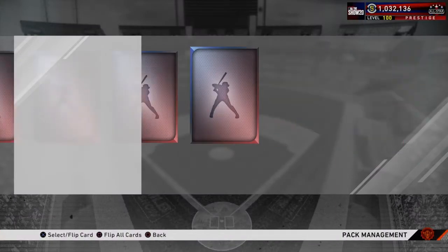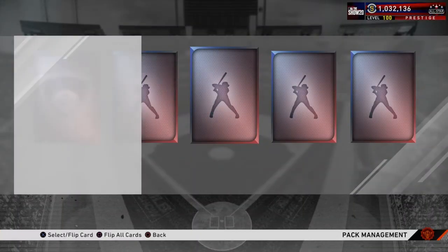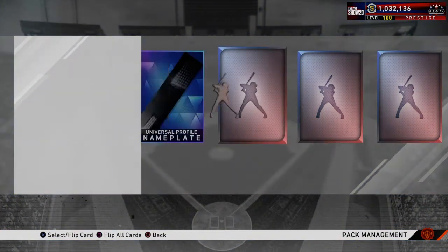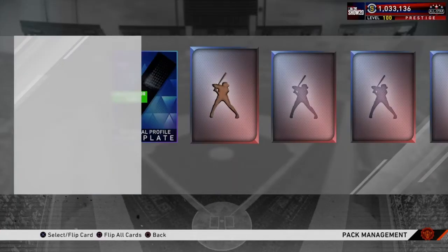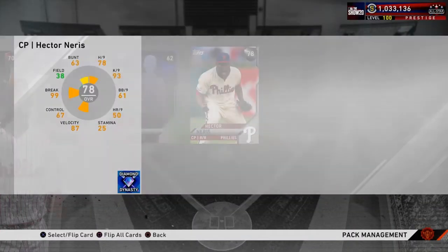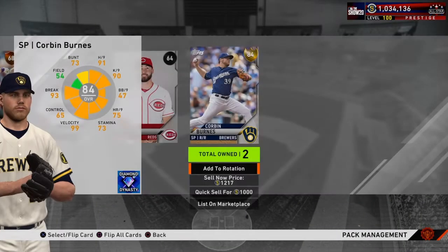Team affinities are kind of juiced in this game this year, so we'll switch it up. Hopefully we can pull a diamond — this pack opening has been nothing but a big L so far. We pulled a diamond nameplate — probably just quick sell that on the market, no use for that. Another gold — Ryan Pressley. Another silver — Hector Neris. Back to the show packs, another gold — Corbin Burns.